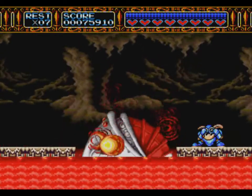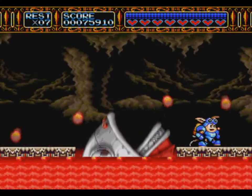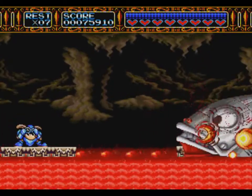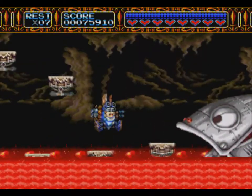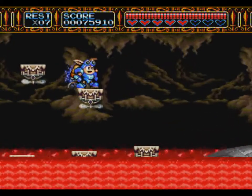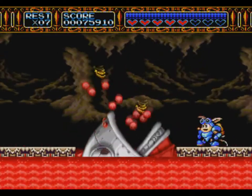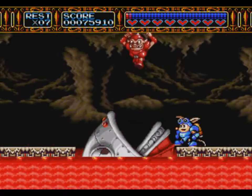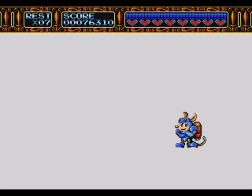I'd recommend going on the right side - it's easier to hit him this way, I think. He's not done. When you see that, that's a sign to just get the hell out. It's kind of hard to tell sometimes, after all, the platforms are going so fast. If you hit him on every opportunity, this should take about three rounds. As it does. And that is another round complete.